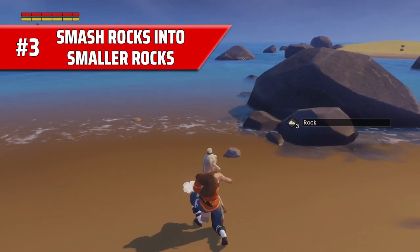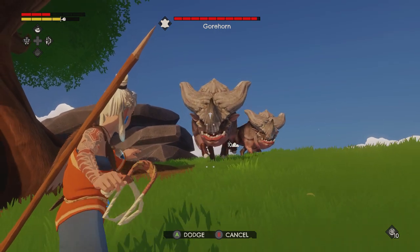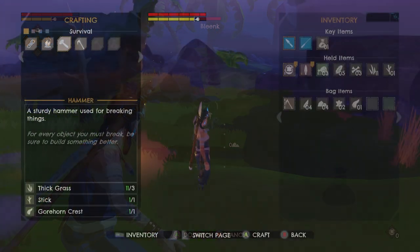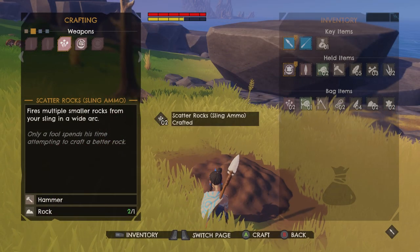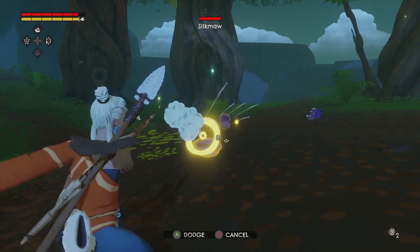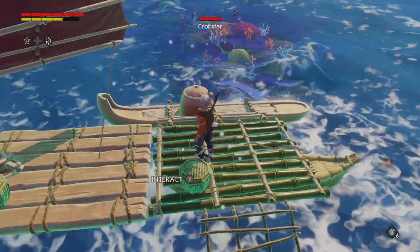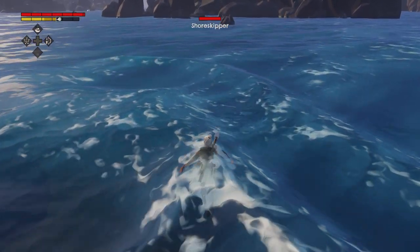Number three: smash rocks into smaller rocks. The sling is one of the first weapons you will craft in Windbound, and while it's more or less useless for larger creatures and quite hard to hit smaller, faster creatures with, that is only true when you're using single rocks for ammunition. As soon as you possibly can, craft a hammer. This can be used to smash single big rocks into lots of smaller rocks to create scatter rock ammo — the sling version of buckshot. This is great for hitting smaller creatures like Silk Maws and Crobsters, and it is by far the fastest, easiest and most efficient way of catching fish in this game.